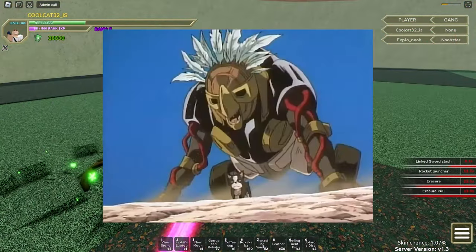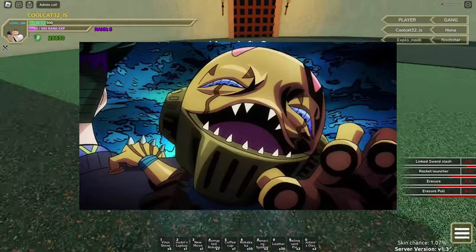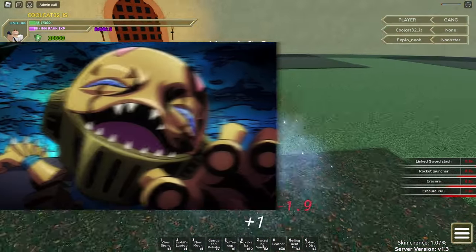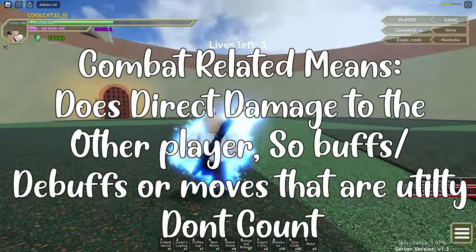For example, you could add Ballbreaker, the full stand, or stands that are bad on their own and only good with a spec, like Cheap Trick or Ballbreaker. Not every stand needs to be combat-related. The more variety, the better, and the wackier the outcomes in 1v1s.